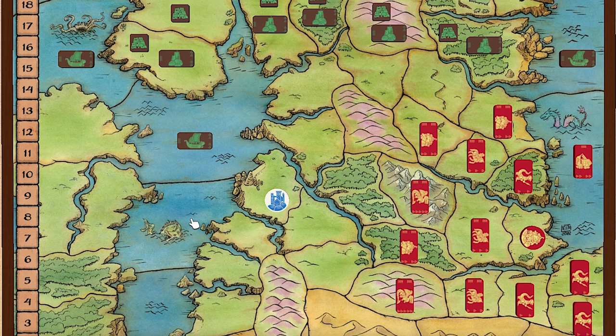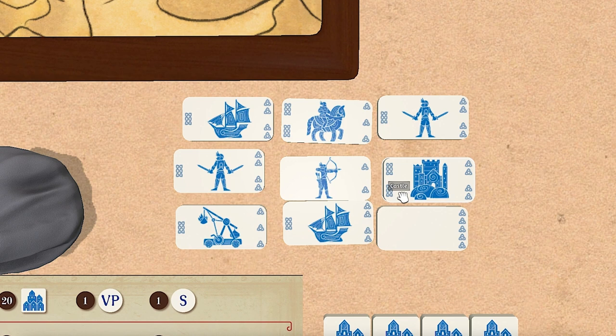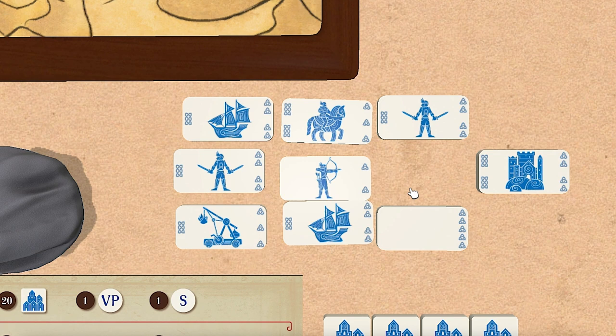It begins with my turn. For setup, I'm going to draw nine tiles. I can place up to five build points worth of units here in my citadel space, then draw up to a hand of seven, my starting hand size. Castles in this scenario are basically useless because they will never attack me - they will always just wait for me.